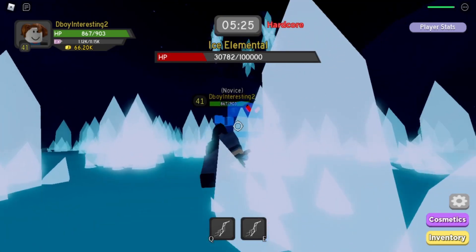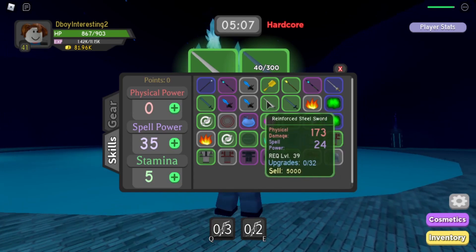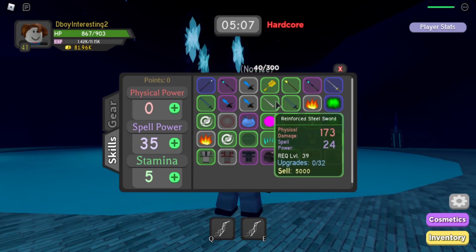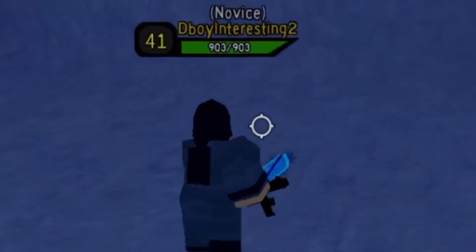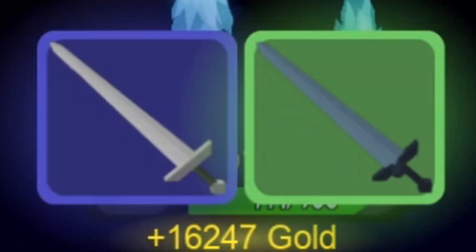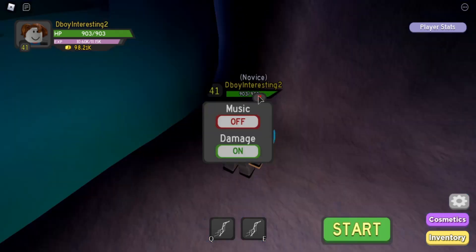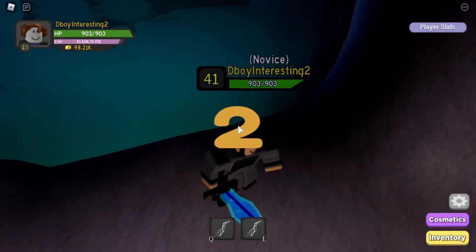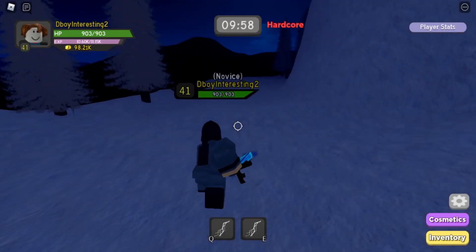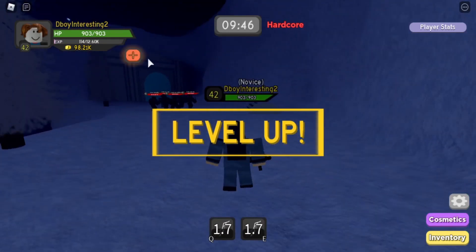This little maneuver is going to cost us 51 years. Reinforce steel sword? Terrible — we need mage stuff. Ice elemental, we meet again. We got the same things again. I noticed that I didn't level up last dungeon, which probably means there's going to be more grinding, which isn't my healthy lifestyle. I can't believe we actually have to grind now.